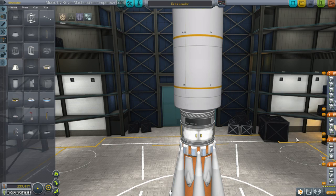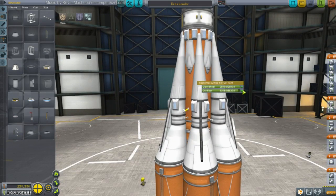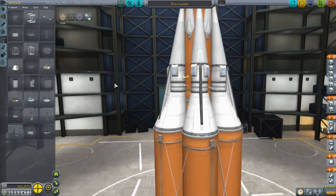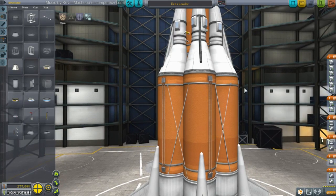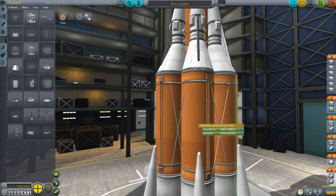Wait — the struts have decouplers? Oh no. We have the unfueled version as the subassembly — that's not good. You guys should have told me I had the unfueled version in the subassembly. I don't even know if this thing will hold together. Good thing we have a lot of buffer funds.